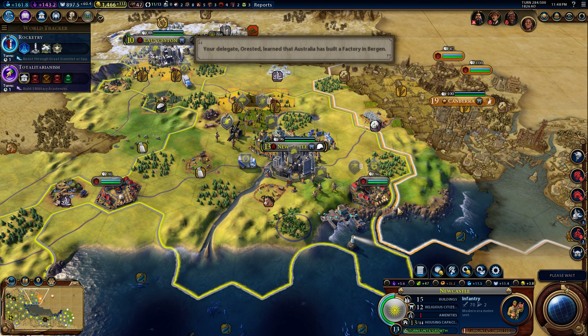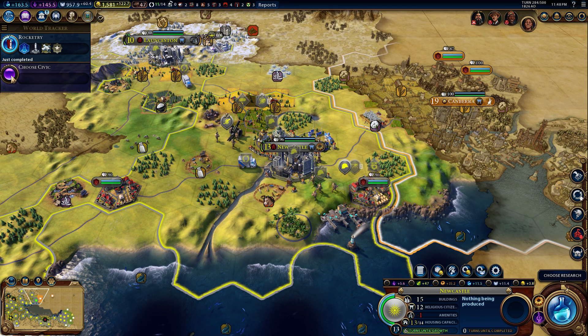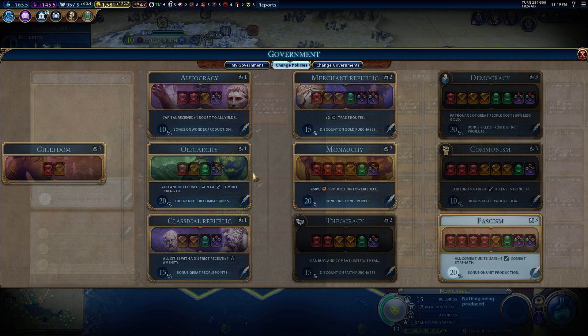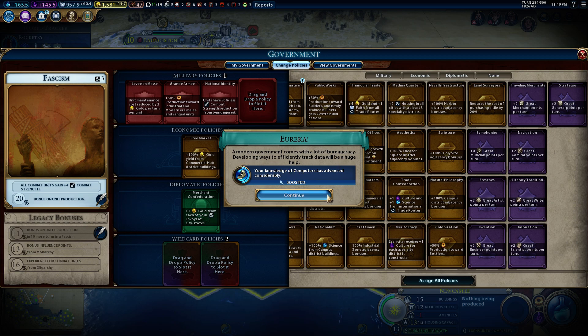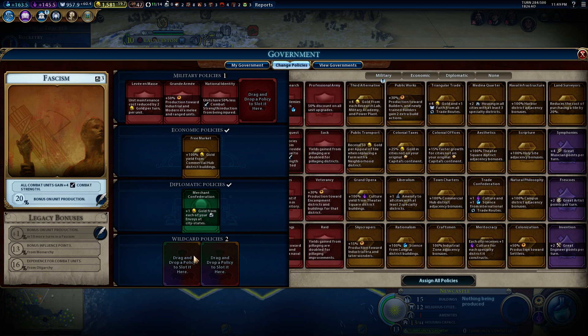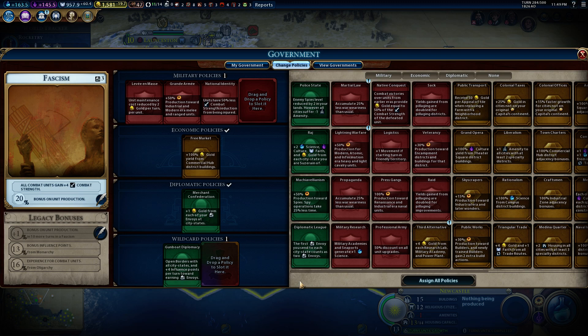That bug had to have happened when it upgraded the game and we kept playing this one. Let's change our government. Fascism - yes. Knowledge of computers. So now we have bonus influence points that weren't showing up before. Hopefully that actually takes effect. And now we're getting a bonus on unit production, which is great. Look at all these slots. I think the suzerain policy just went out of date. But this one - open borders with all city states and plus four influence points per turn. Yes! That's huge.